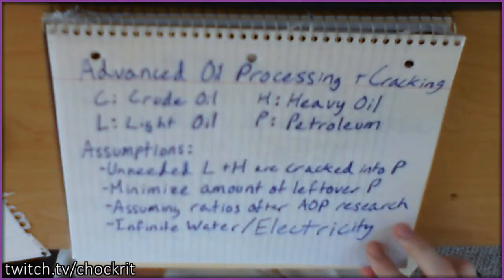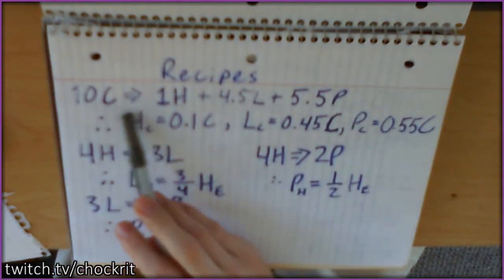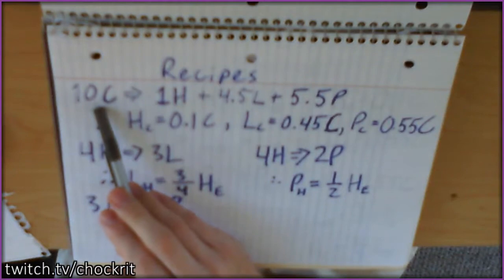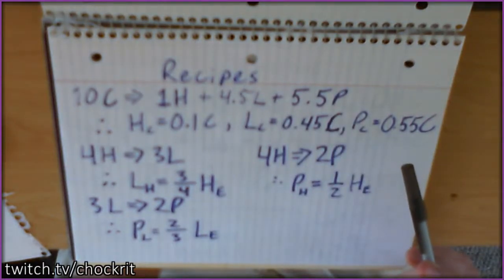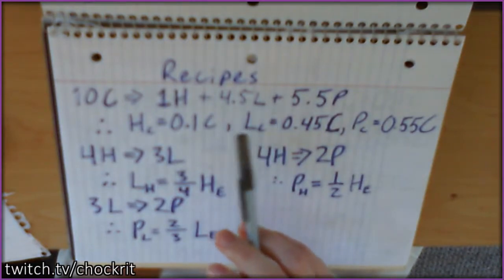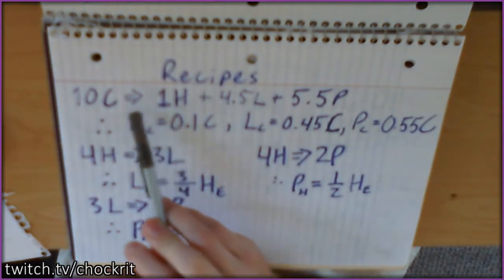We're also going to assume that the ratios are based on advanced oil processing research, because you can't crack with basic oil processing and you should be using advanced anyway since it has better ratios. Finally, we're going to assume infinite water and electricity, because we don't really care about those right now — water is easy to obtain and electricity can be optimized other ways.